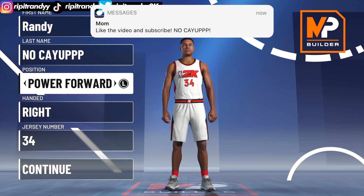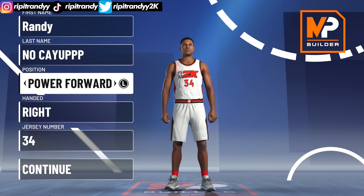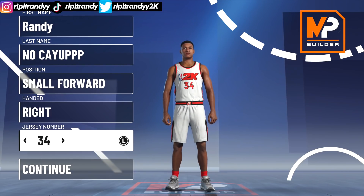Giannis is 6'11", but small forwards heights max out at 6'10" in this game, so I'm gonna make him 6'10" — just know he's actually 6'11". He's gonna be a 6'10" small forward.